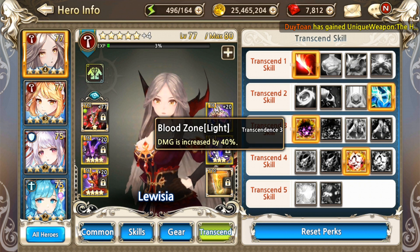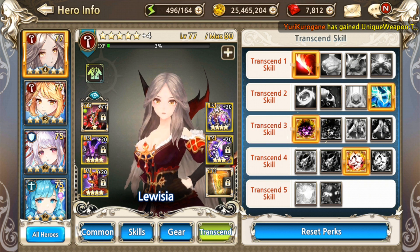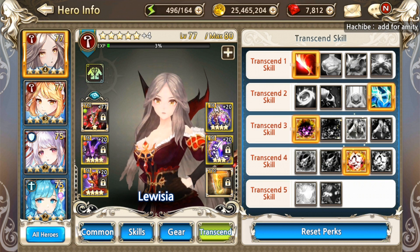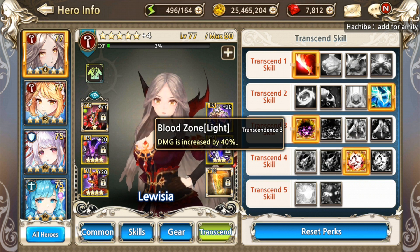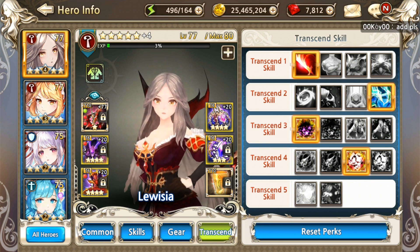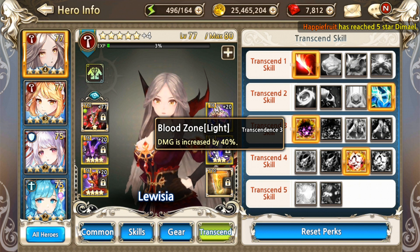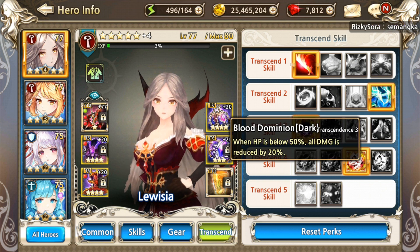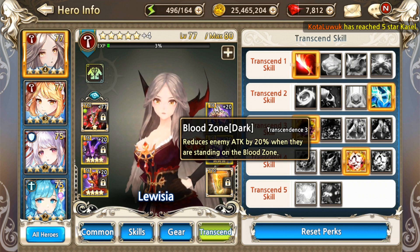Now for T3, the reason I chose Blood Zone Light for damage dealing instead of Blood Dominion Light is that Blood Dominion Light requires you to fight one opponent — one enemy. Since I'm using Luizia for adventure runs and raids, this is the right choice. For the utility route, you can either go here or here, but mostly for the reduction of any attack.